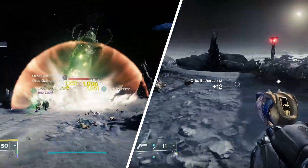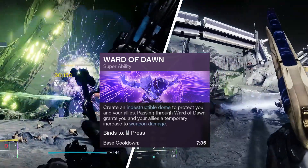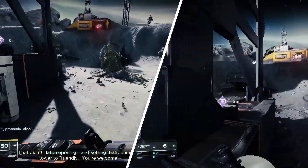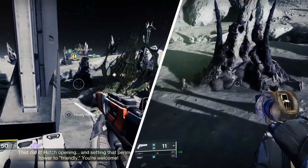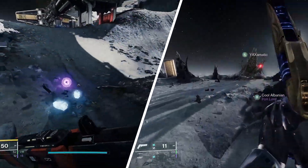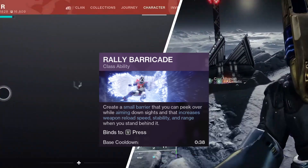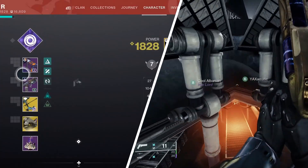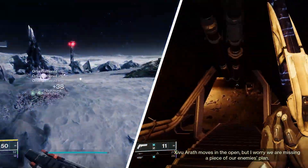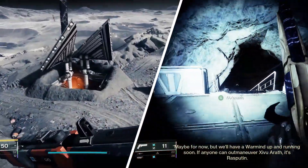We're going to start off with the Ward of Dawn super. This is probably just the general basic super to use for PvE, unless you're running Ursa Furiosa, but we're not doing that right now. We're running Rally Barricade because it has a lower base cooldown than Towering Barricade. Generally, I don't even really use Rally Barricade to hide behind cover as much as I already am behind hard cover, then use Rally Barricade while safely behind cover. Your choice of jump is yours.